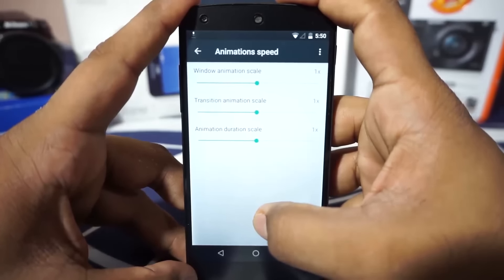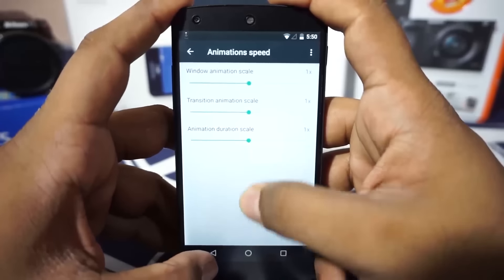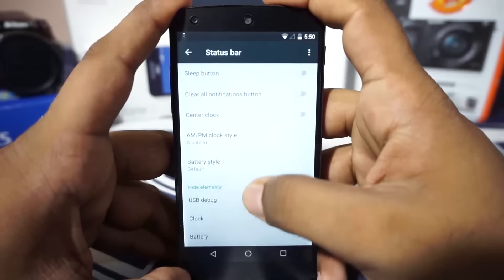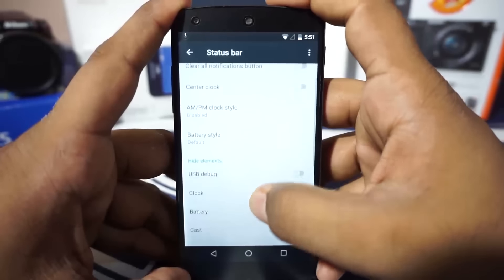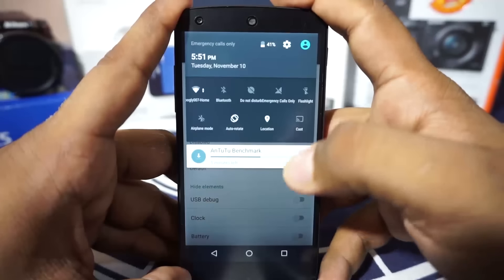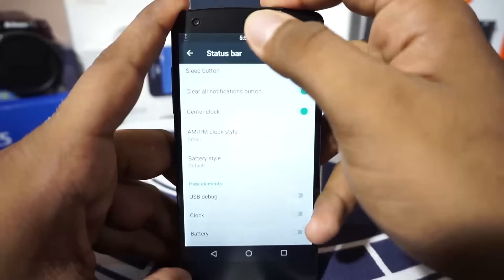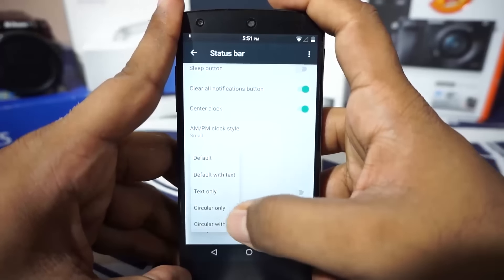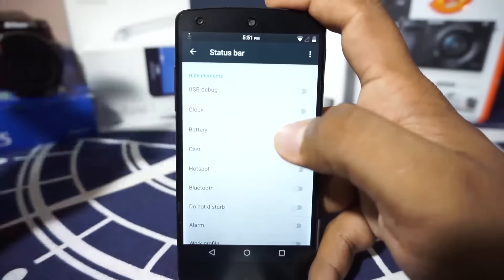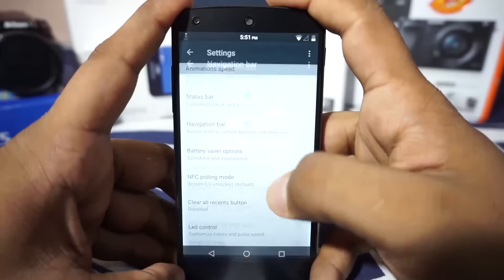Animation speed can also be customized here — the window animation scale can be increased or decreased, and a decreased value makes it appear as if the phone is functioning faster. In the status bar options, there is a sleep button for heads-up notifications so you can snooze them. You can enable a center clock, a small or big AM/PM indicator, and choose battery style — text only, circular, or whatever you want. All of these elements can be hidden individually.